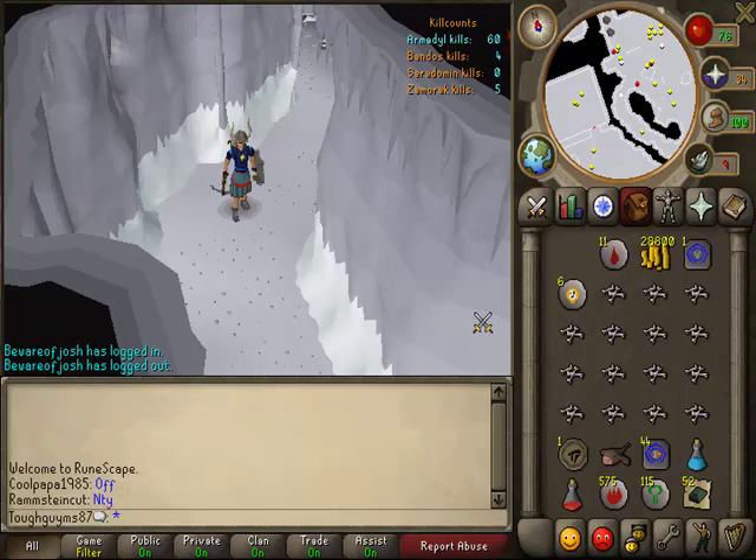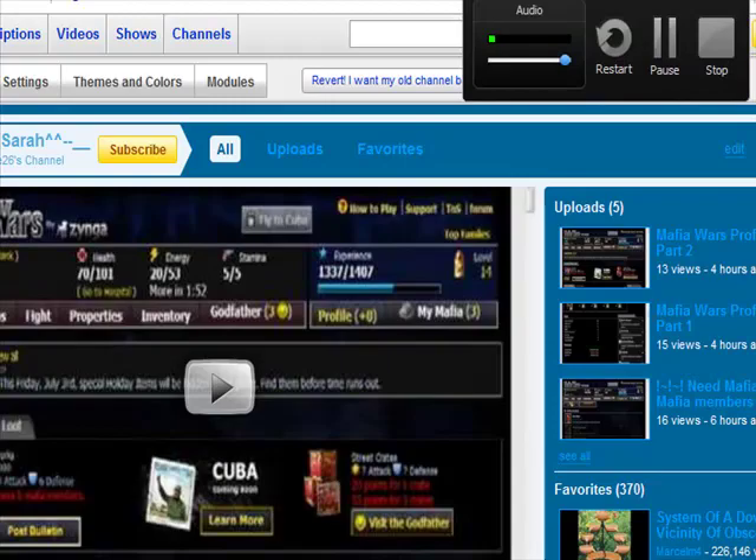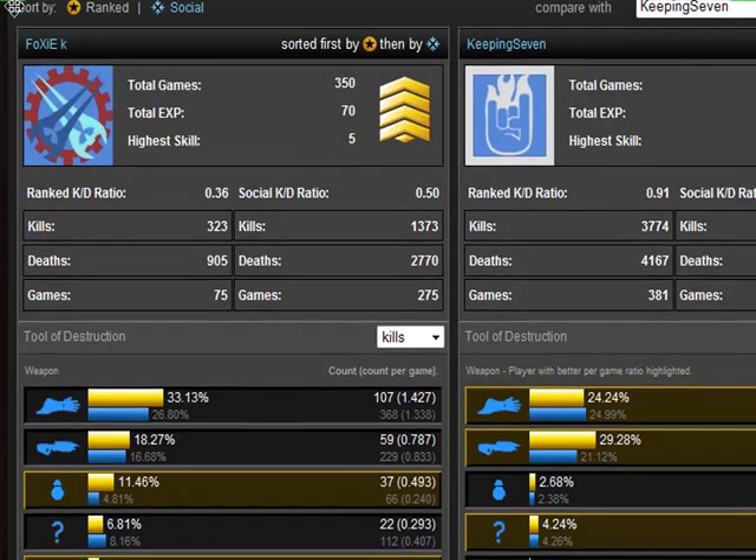Subscribe on YouTube, send me a friend invite. Send me a friend request — my RuneScape name is Foxy K. Alright, that pretty much completes the video. Subscribe, five stars, comment — whatever. See ya.